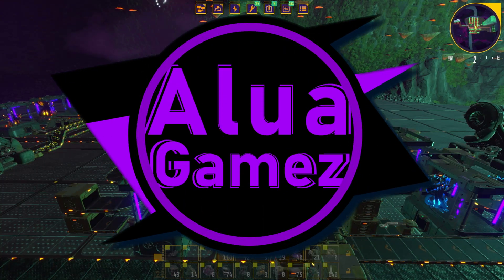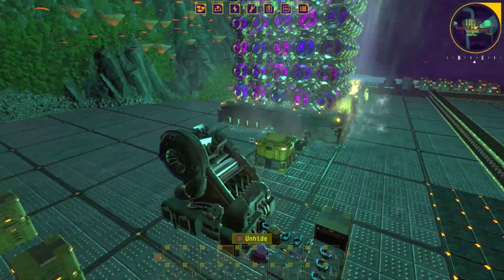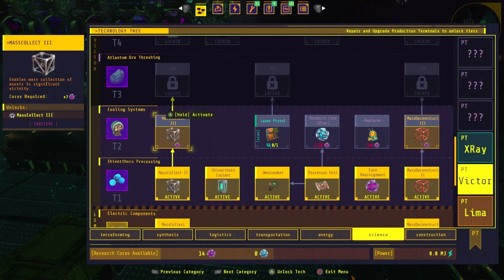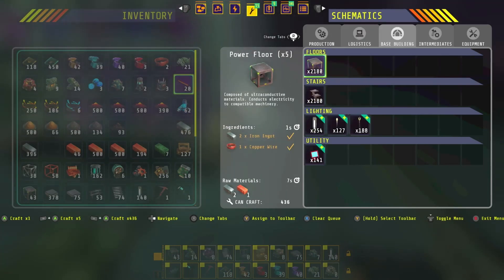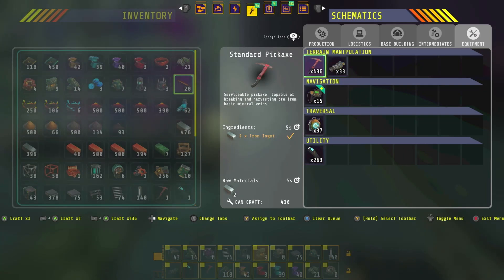Hello and welcome back to Little Games and Techtonica. We built the shiverthorn farm last time and it's going smoothly. We're having a little bit of a power issue, but we did unlock water wheels and haven't really built any, so that's the first thing we probably need to do. I kind of ignored it while I was building the farm because I just wanted to finish.